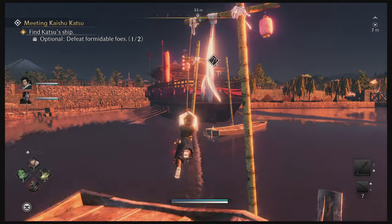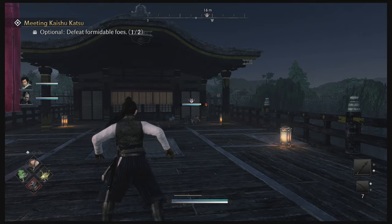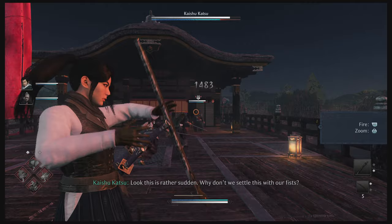Hello everyone, in this video I'll be showing you how to cheese Kaiju Katsu in Rise of the Ronin. Start off by just firing your shots off at him. This is going to give you a little bit of an early lead with the damage, and aiming for the head obviously is going to give you a bit more damage, and will also maybe stagger him as well.